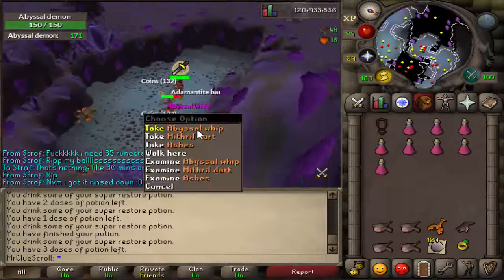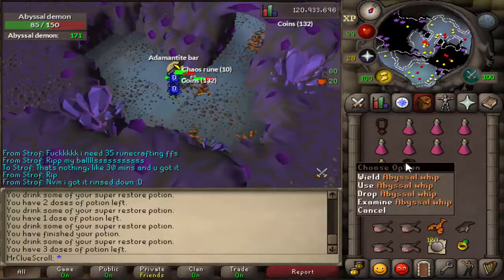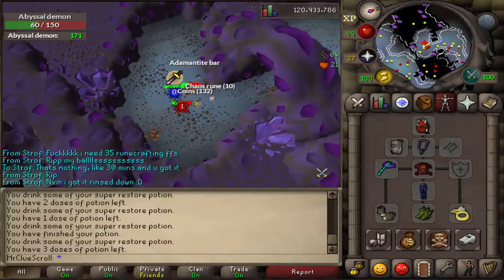Interesting — oh baby, we got ourselves a whip drop! Going to pick that up before it shows up on anybody else's screen. Very nice, like two mil — not even, maybe like 1.5 mil. Not going to complain though.